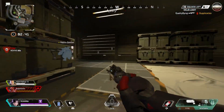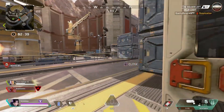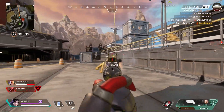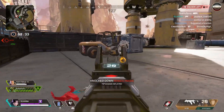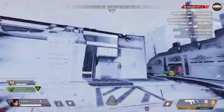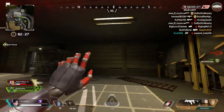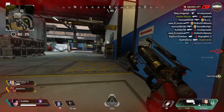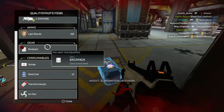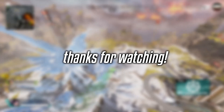Those are some general areas you can land right now to get some pretty good loot. There are many more spots I haven't found yet, so if you guys know of any really good areas, comment them below — or keep it to yourself and hoard all that loot. Anyway, thanks so much for watching, be sure to leave a like and subscribe, and I'll see you in more Apex videos. Till next time, bye!